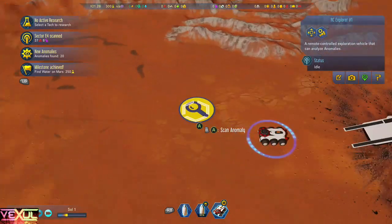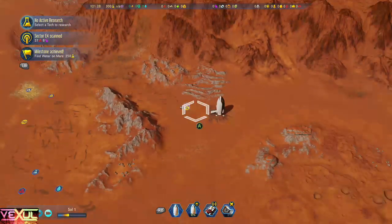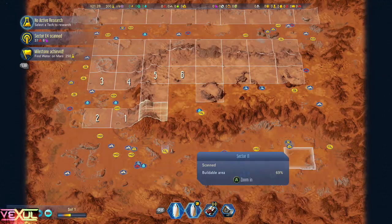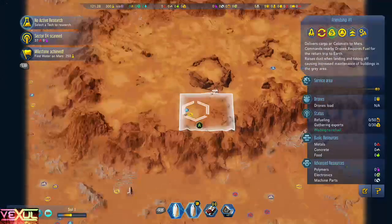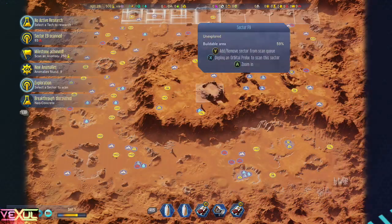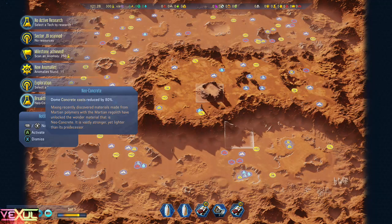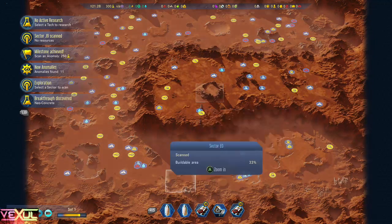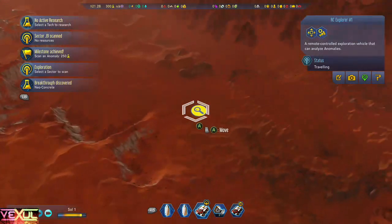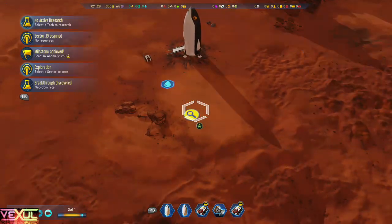The rocket's traveling, so I'll get this guy. Click on the RC Explorer, hold right trigger and A on the anomaly, and it'll take about a minute to uncover that. Our next rocket has arrived — we have a couple others uncovered, one right here and one right there, so I'll just land it up here. Breakthrough discovered — neoconcrete. That's not really the one that we want; it's cool, but for this achievement, not what we were looking for. Let's take the Explorer over to the one in this corner and get it to research that, and then the new rocket we just dropped in next to this one to search that.